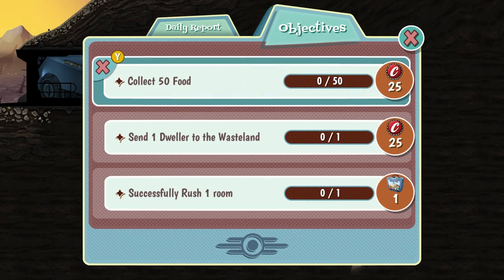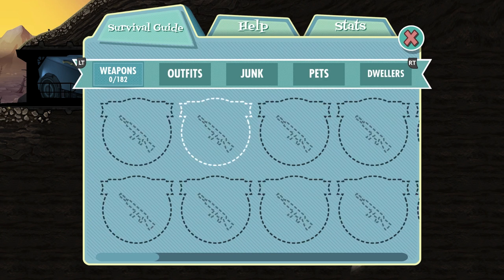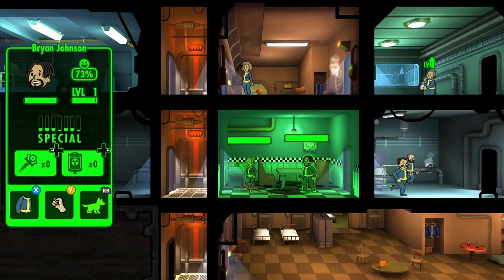Fallout Shelter is a great example of a free-to-play game because money is only used as an optional shortcut. You can buy bottle caps, which is the currency, and lunch boxes which contain random gear, but mostly everything can be earned through playing. The only downside is that whenever I play it, I just end up with a load of radroach infestations — but hey, maybe you can do better.